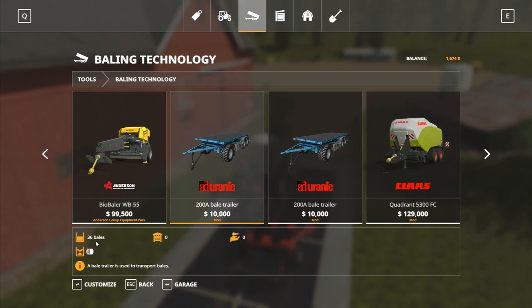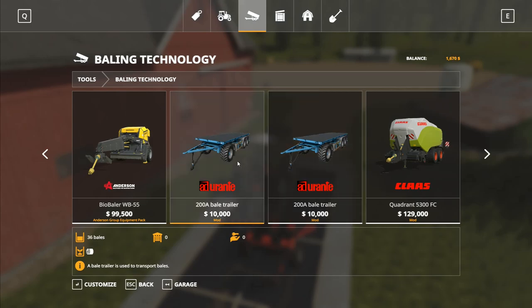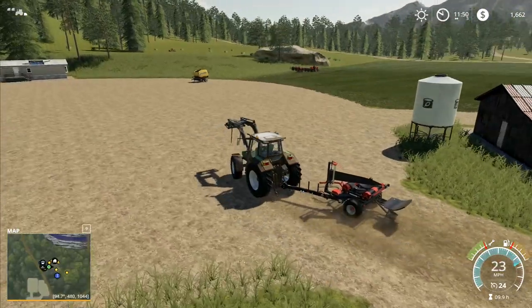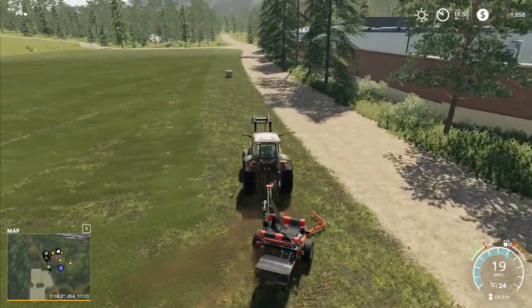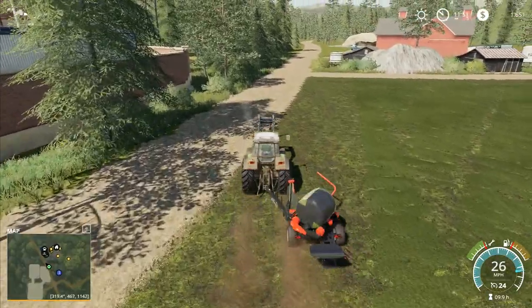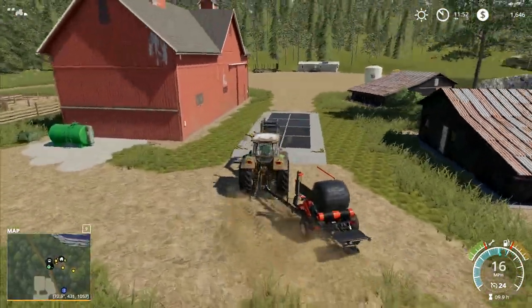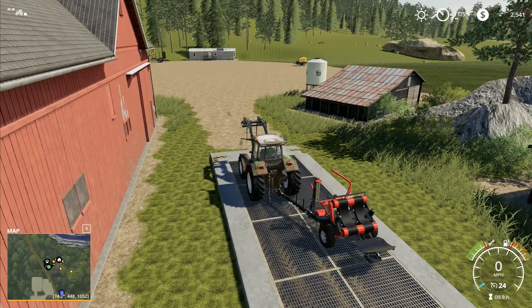There are auto-load trailers available - that one takes 36 round bales and that one takes 24 square bales. They've only got one option each. I really like the idea of this one here - it's ten thousand dollars and it'll take 36 bales on it. I think that would be an absolutely wonderful addition to our farm. But we're going to need 10 grand, so we'd have to gather a few bales and sell them. We've got sixteen hundred dollars at the moment. I'm absolutely fine with using hired help to do the rowing up - it means one less job we've got to do.